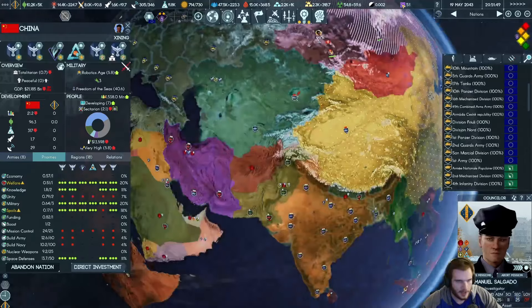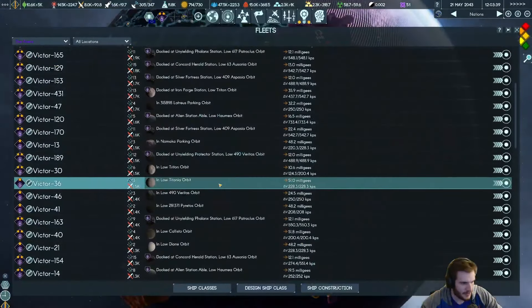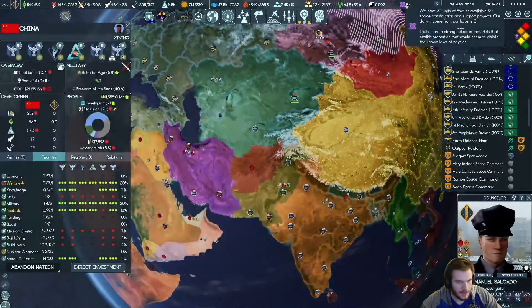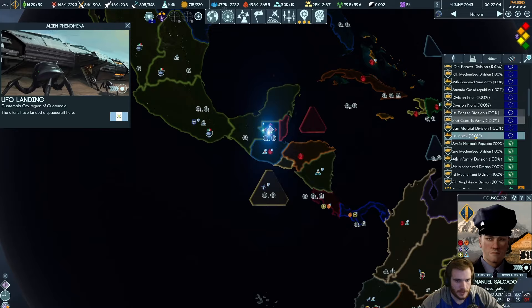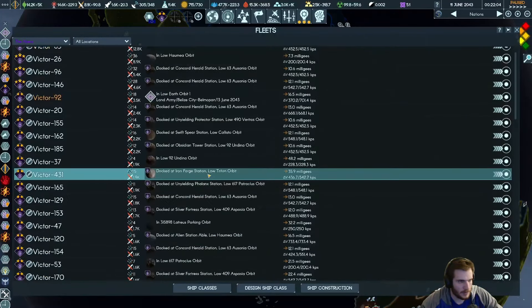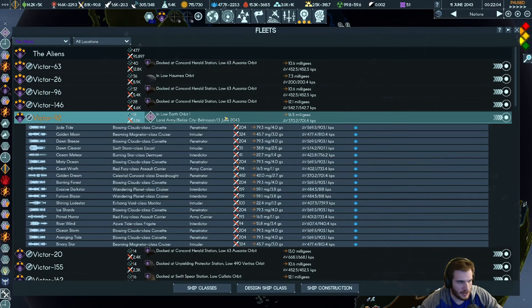I'll bring you guys back once we have some fleet combat. Got to find some way to farm exotics — I think we're going to need to start using attack fleets to hunt down the aliens wherever we can find them. Looks like the aliens have arrived in Guatemala — our interception failed apparently. They're doing a land army — 18 ships, 3.5k strength, they've lost the troop transports.